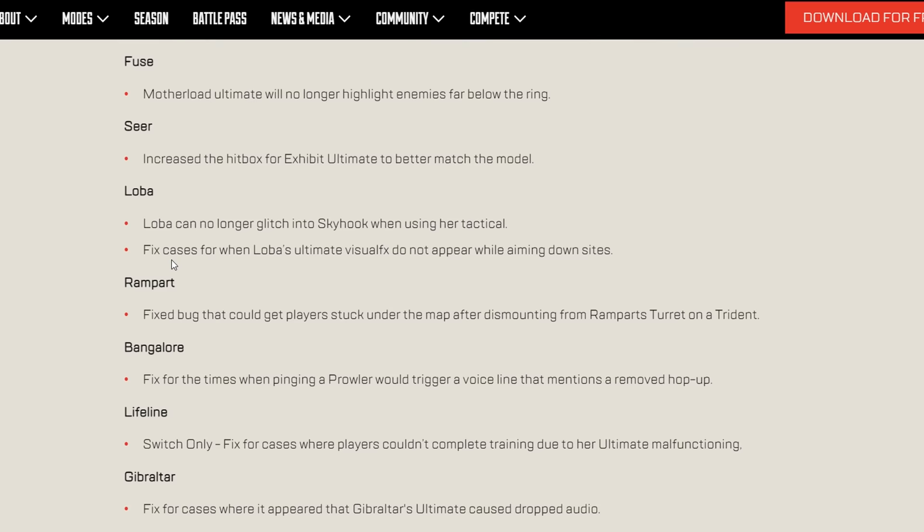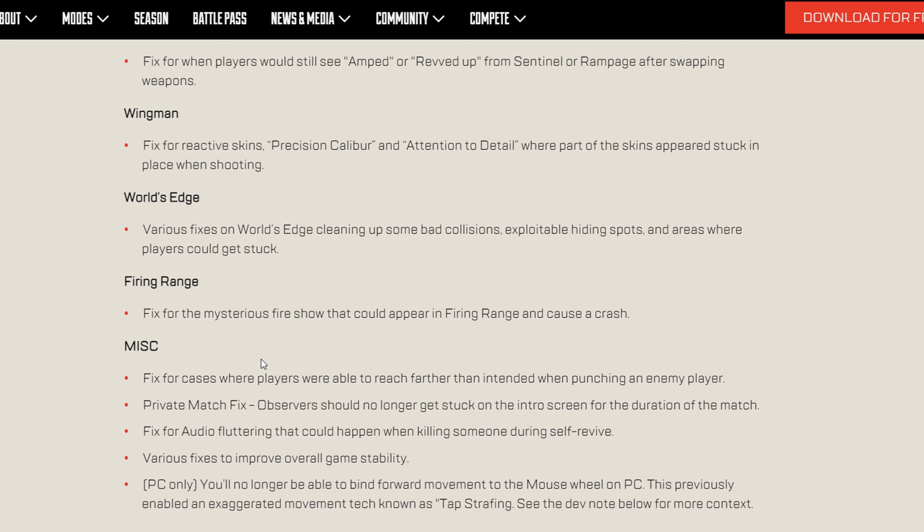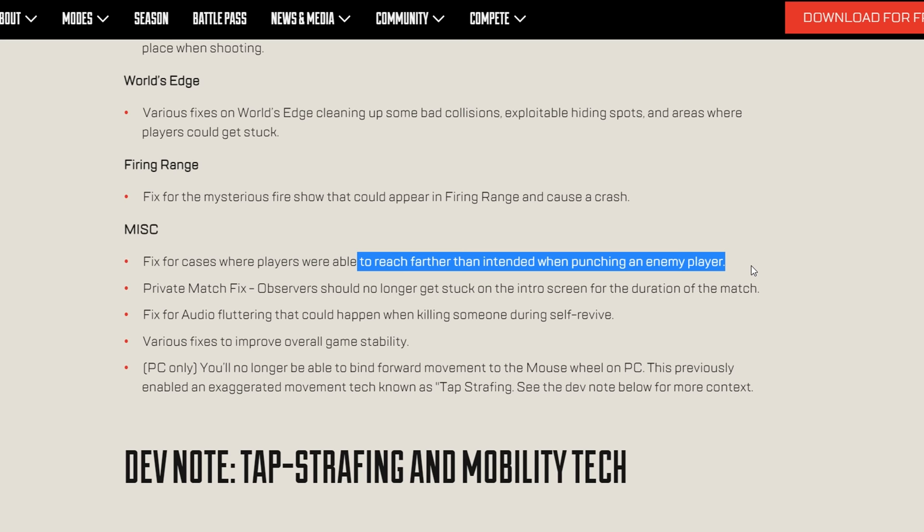The hitbox for the Exhibit ultimate has been increased to better match the model. The 30-fence bug has been fixed. The Wingman reactive skins appearing stuck in place when shooting has been fixed. A mysterious fire in the firing range that caused crashes has also been fixed, and players reaching farther than intended when punching have been adjusted.